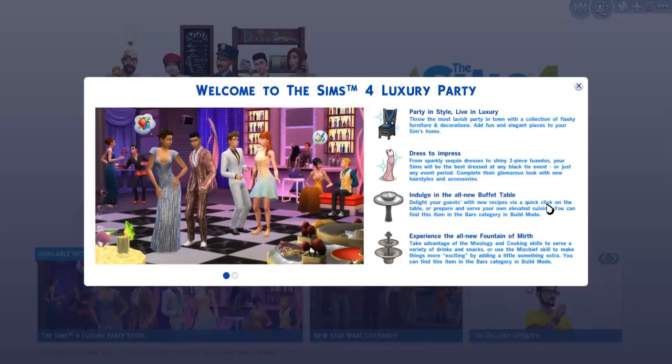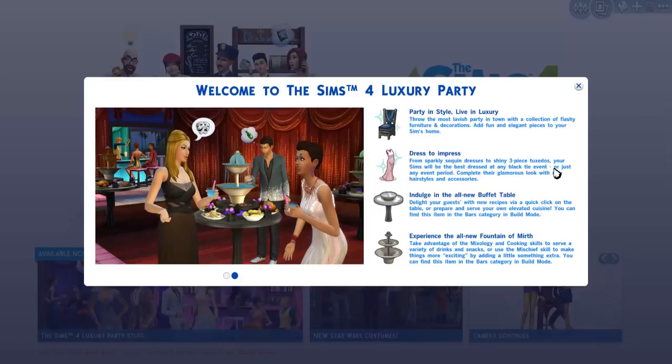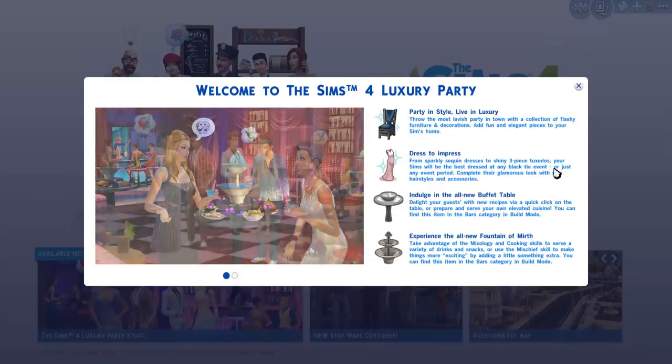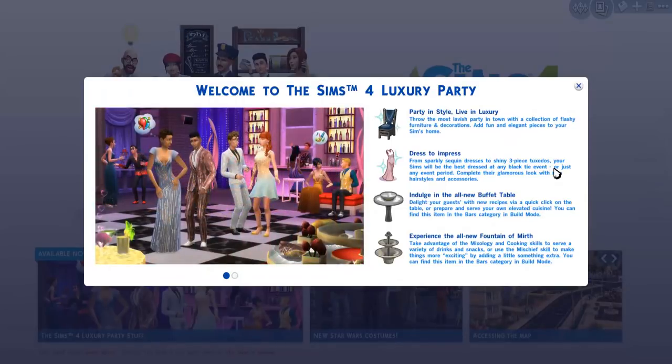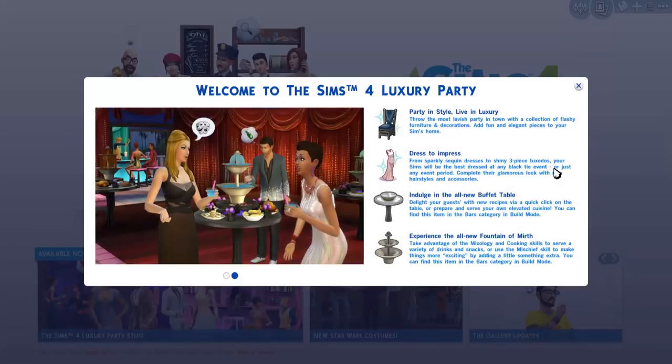'Complete their glamorous look with new hairstyles and accessories. Indulge in the new buffet table. Delight your guests with new recipes via a quick click on the table, or prepare and serve your own elevated cuisine. You can find this item in the bars category in build mode. And finally, experience the all new Fountain of Mirth. Take advantage of the mixology and cooking skills to serve a variety of drinks and snacks, or use the mischief skill to make things more exciting by adding a little something extra. You can find this item in the bars category in build mode.'